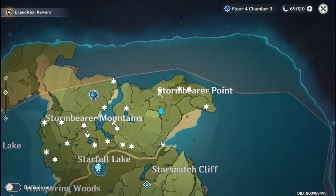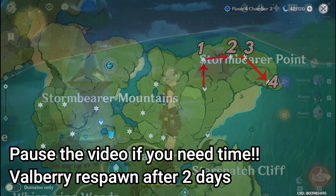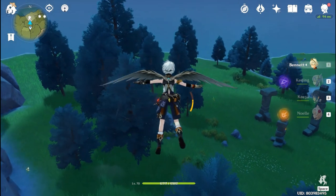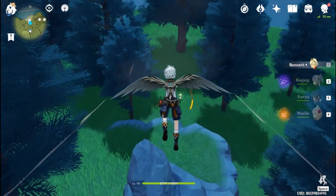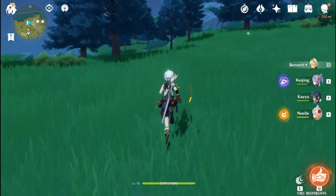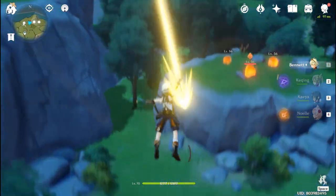I have three routes for you to farm. For the first route you start at Storm Bearer Point. From this teleport position, go and jump to the cliff. You can see the first set of Fall Berries — you get four Fall Berries from one point, so you can gather lots of Fall Berries easily.